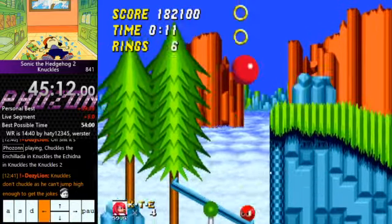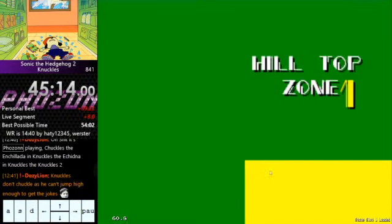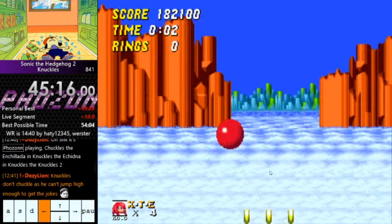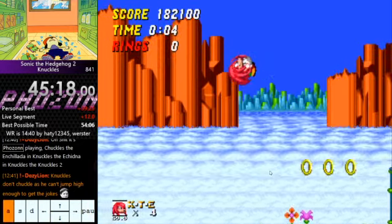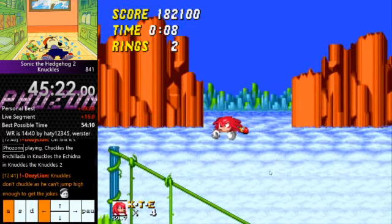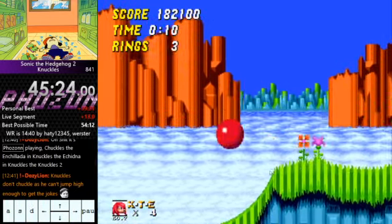Please do a six tap, not a three tap. Then finally spin dash and jump off of this ramp here fairly late so that you get a decent amount of height. It's really awkward — it's actually a very small window to get a nice height off of this.